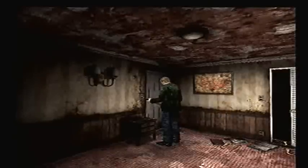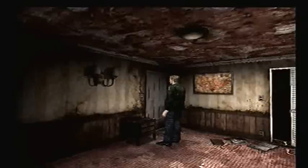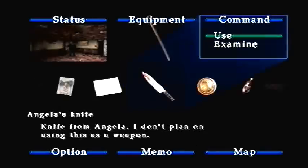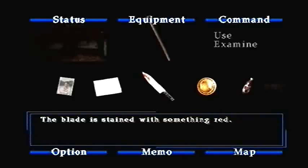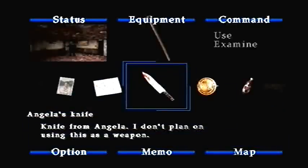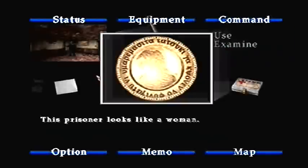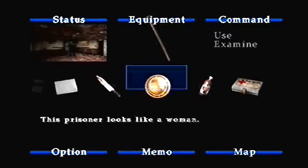You know, life is pretty bad in Silent Hill when the crazy lady thinks you're crazy, right James? So I guess I already have the knife. Let's examine it — knife from Angela. I don't plan on using this as a weapon. The blade is stained with something red. It could be blood, but who knows. And what is this? Large coin imprinted with image of a prisoner — found it in the West apartment building. This prisoner looks like a woman. Actually, it just looks like a shiny blob, but we'll just believe the writing.